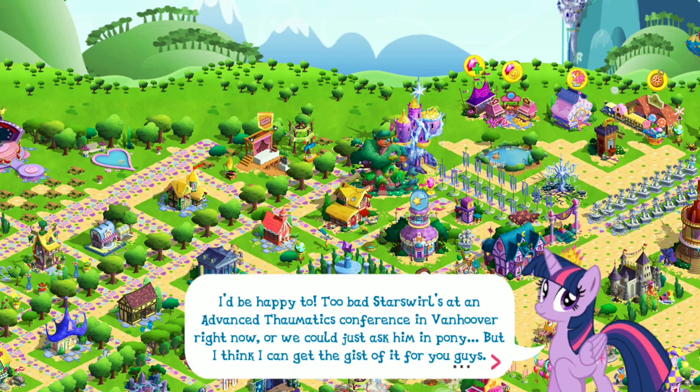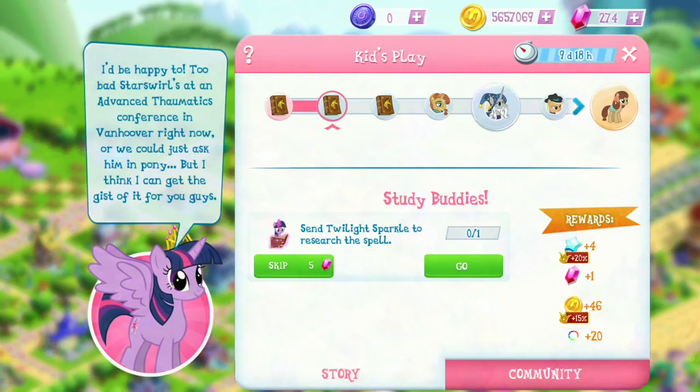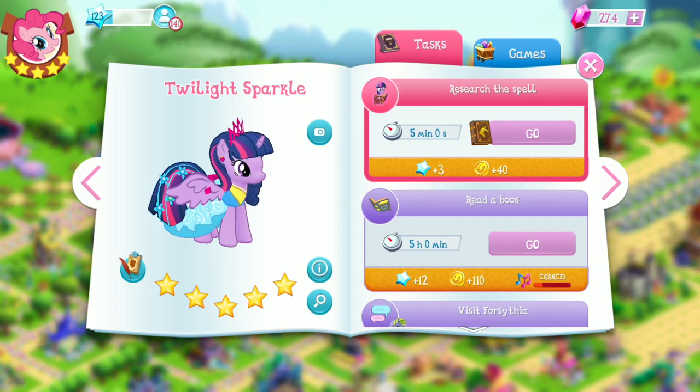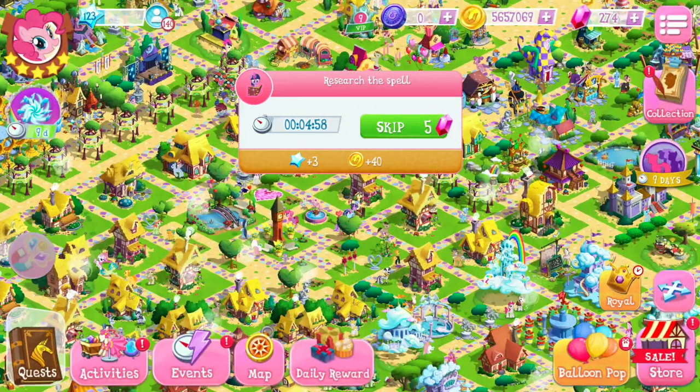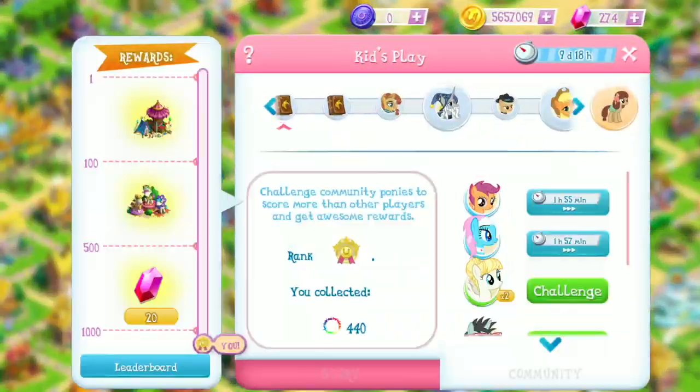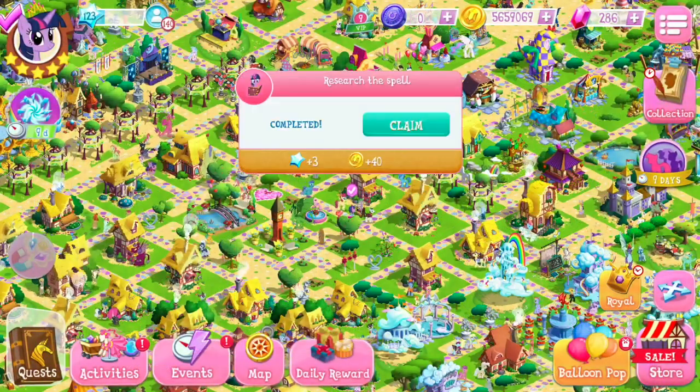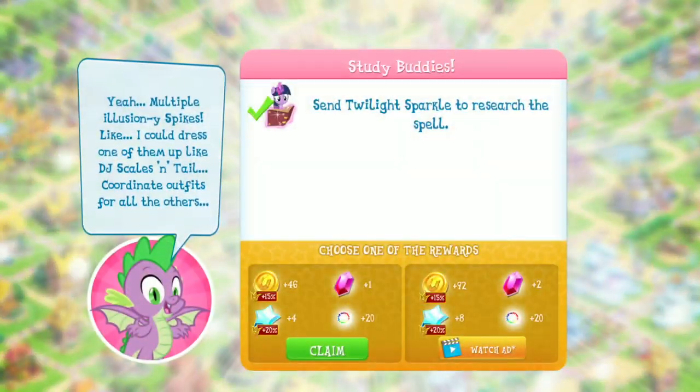But I think I can get the gist of this for you guys. For Study Buddies, we need to send Twilight Sparkle to research the spell. This is going to take five minutes. Twilight is finished researching the spell. Yay — multiple illusion-y Spikes. I could dress one of them like DJ Scales and Tail and coordinate outfits for all the others. Let's claim that one.